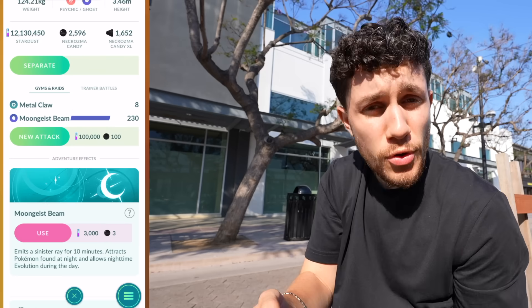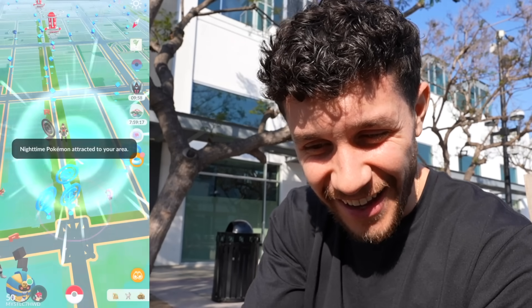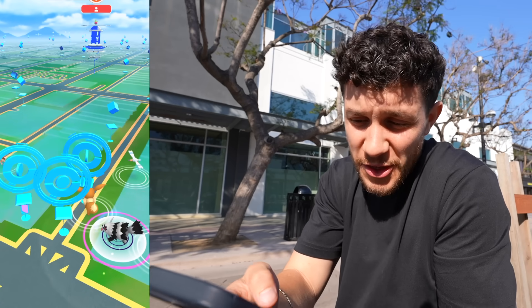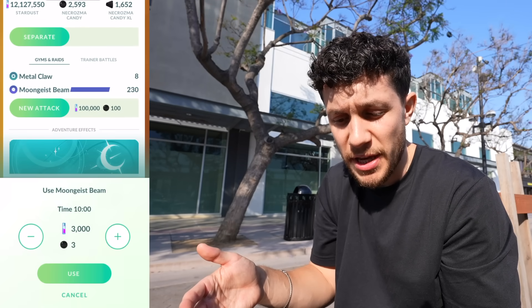Let's use Moongeist Beam for 10 minutes and see what spawns we get. This looks crazy. As for cost, it is 3,000 dust and 3 candies for 10 minutes, so if you wanted to run it for two hours, that's 36,000 dust and 36 Necrozma candy — which is really valuable candy. So this whole video will explore whether it's even worth using.